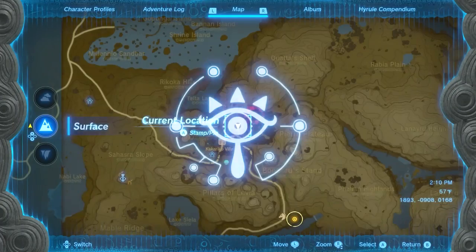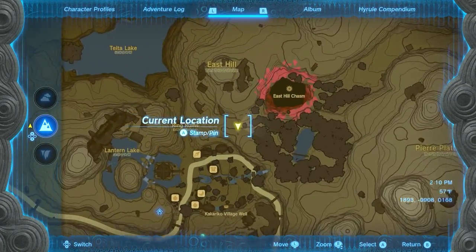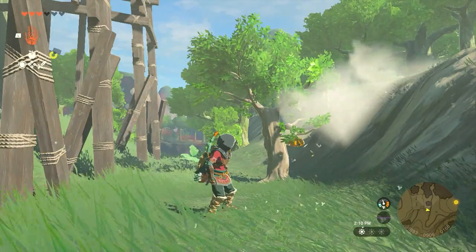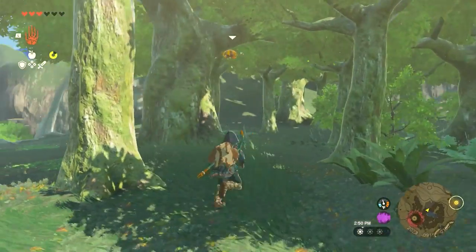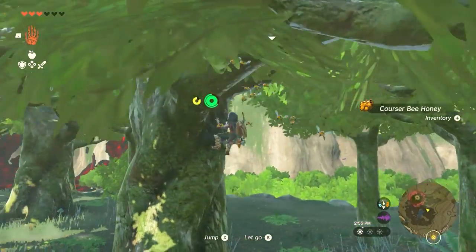So you're going to here on the map. We're a little north of Kakariko Village, near the East Hill Chasm, and we're going through these woods. Just look up in the trees. Along this path there's a couple, and then across the river there will be a couple more.